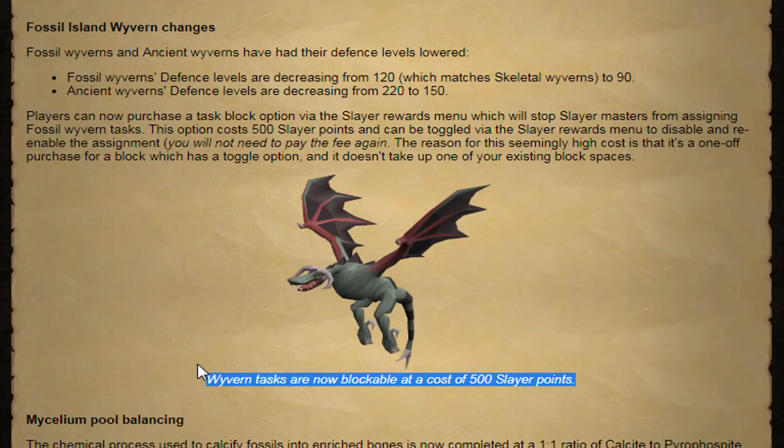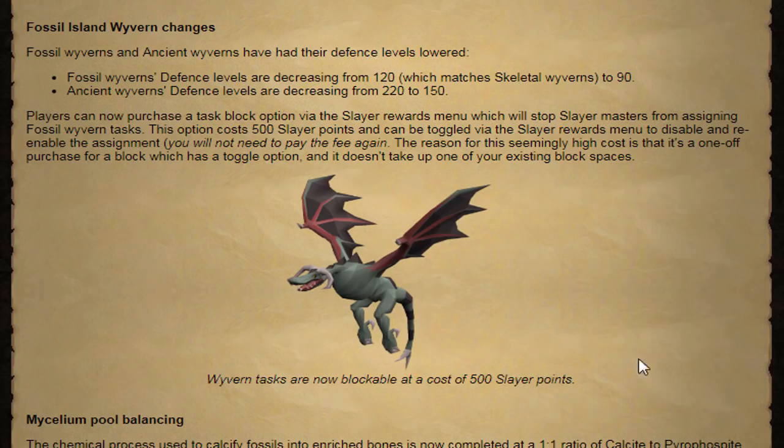I did see on Twitter that they released a teaser for being able to block these wyverns, and it was only 80 Slayer points in the teaser. So the fact that they made it 500 now is pretty crazy. But I do understand the 500 Slayer points — it is a big number, but the fact that it's a one-time fee and you can toggle this block makes sense.